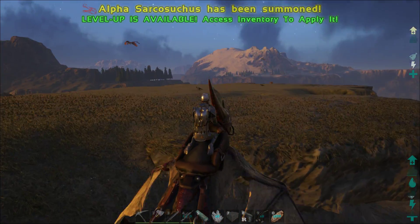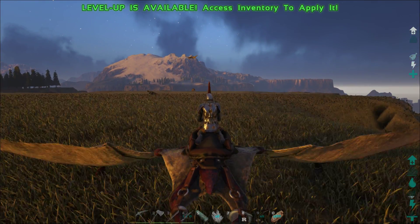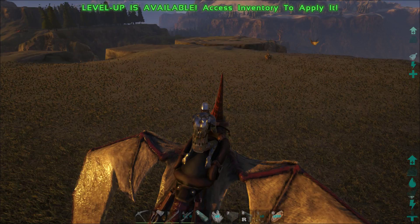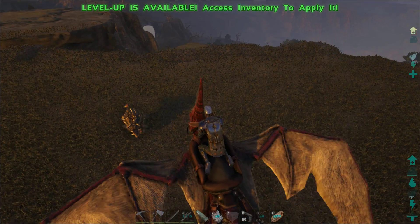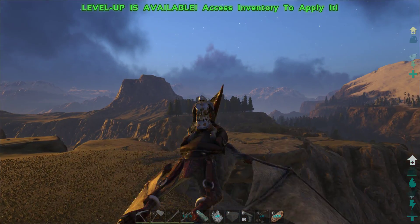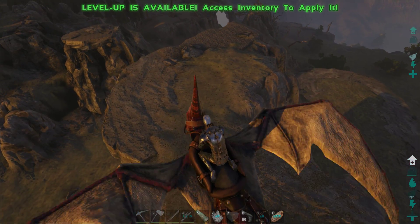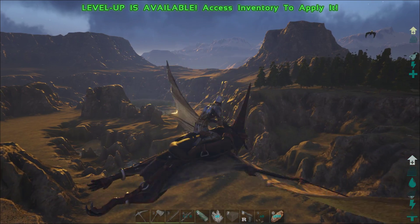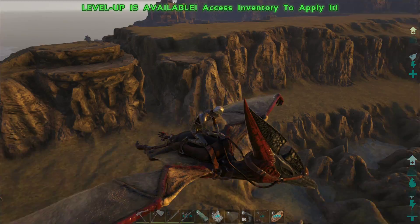And here we go, now there's a wyvern. I think I might tame some alpha tribesmen too, but we need some cooked prime jerky for that — or I think just cooked prime. We can find out what they eat. I'm wondering since there's dragons spawning over here, I wonder if the dragons are starting to lay eggs over here.